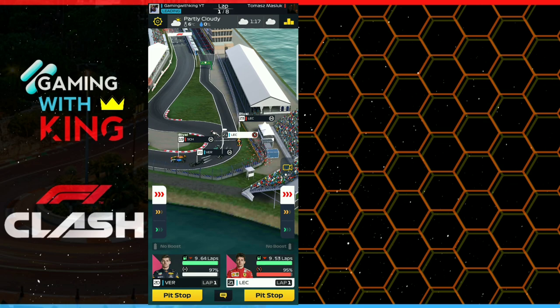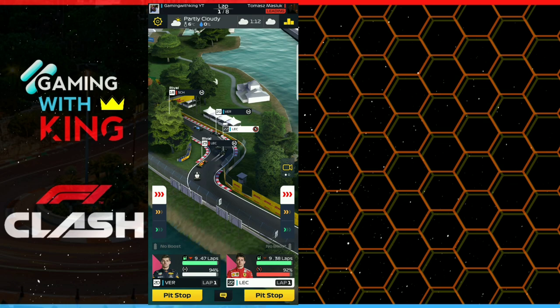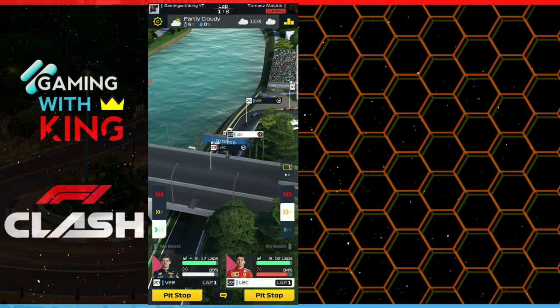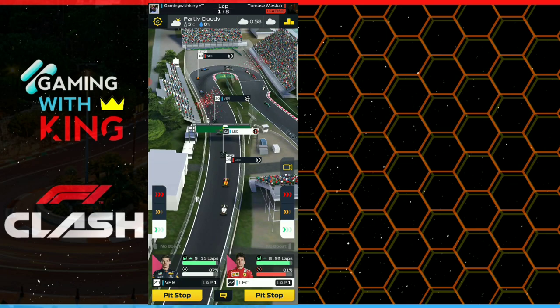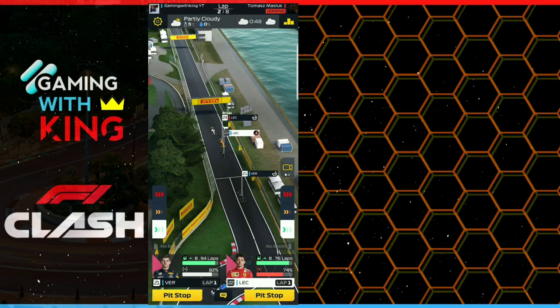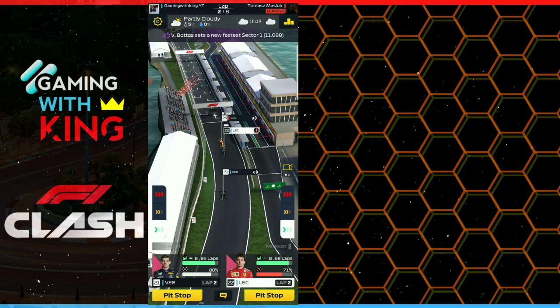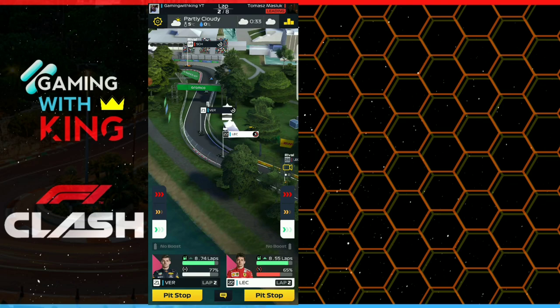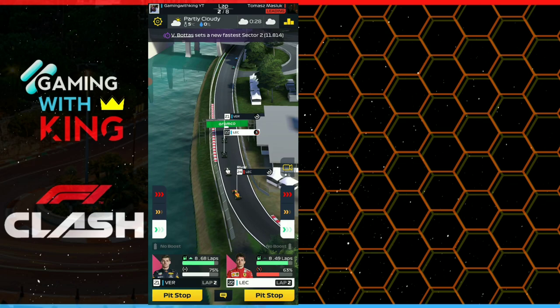Nice block there from Leclerc, leaving room for Verstappen to squeeze through. We're going to cut down right up to this corner here. Looks like we are nice and comfortable. Let's go down anyway, as we want to get four laps — that's going to be 75% per lap to get four laps. We're down by four percent on Leclerc but we should still be able to get four laps on these softs. Then we're going to go for five laps with Verstappen, come back to soft tires, and boost to the finish.